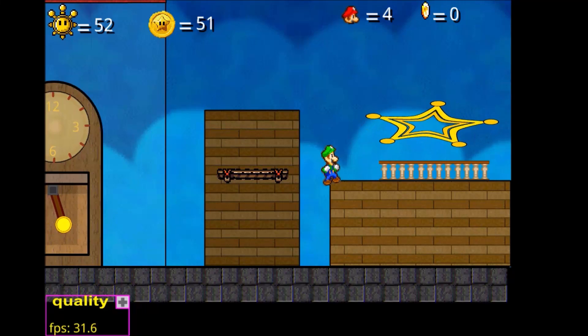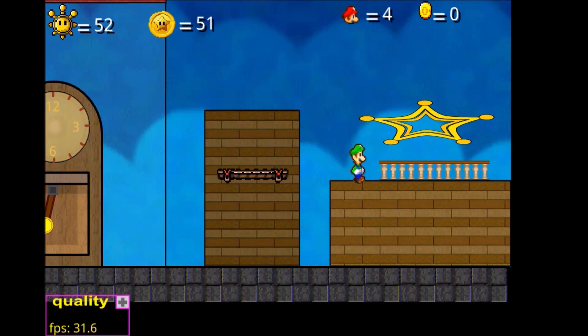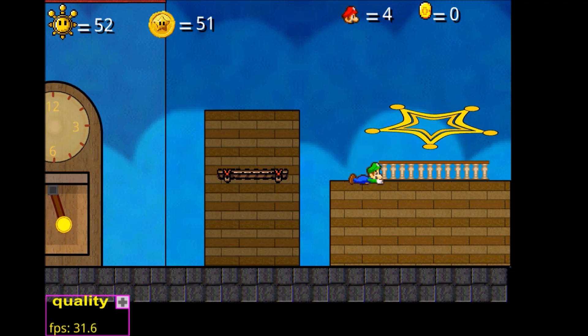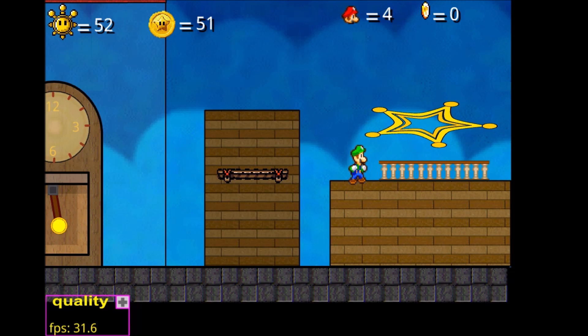Hello everyone, this is EBTheOriginalMaster here, and welcome back to Super Mario 63. So in the last video, we cleared Kamix's Castle, which was one of the levels that we had to do to unlock this room. We also did Tick Tock Clock, which was the third and final mini-course in the game.